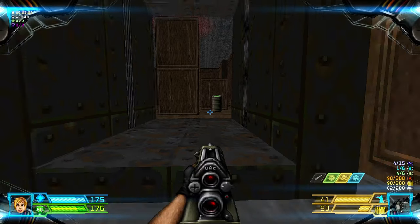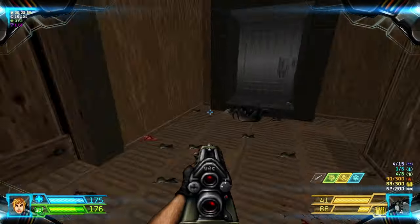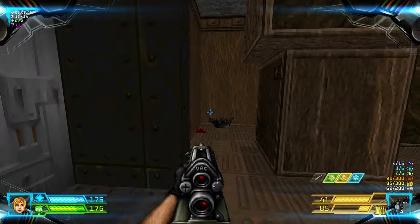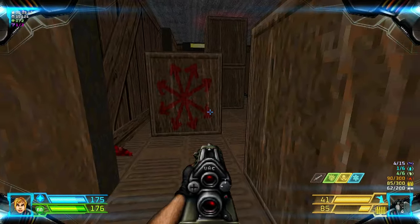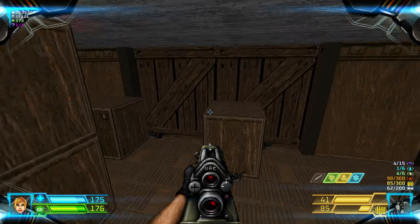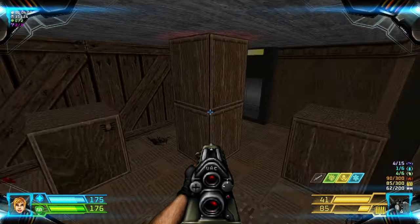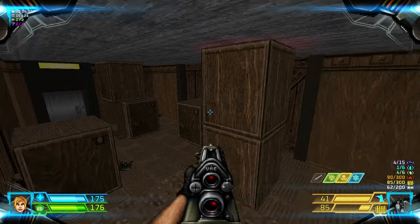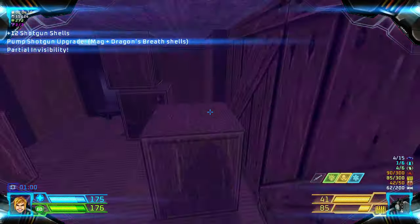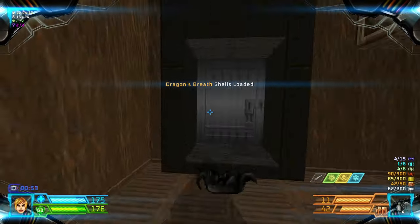Throw here to blow up the barrel and that will kill the imp. Also destroy that barrel so you won't blow yourself up. Now in this crate section, there's a crate with several arrows — you have to find it and lower it, ride it through here, and run straight through that crate to trigger the secret. This crate above is a fake wall crate from which you can grab the pump shotgun and the blur artifact.